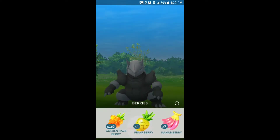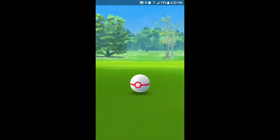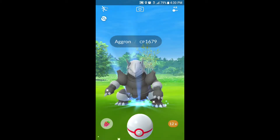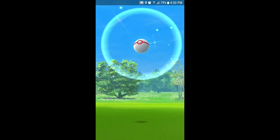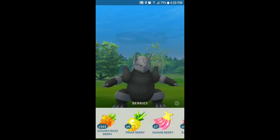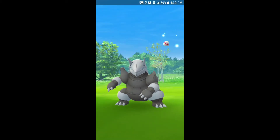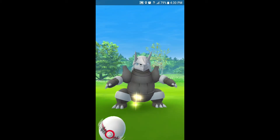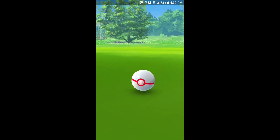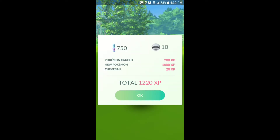1520 XP, crazy! Threw a Golden Raz — didn't even get a throw bonus on that one, missed the ring. Jumped out again. Golden Raz — do I still miss that? One... two... jumped out. This one's feisty. Always Golden Raz — I'm using Golden Raspberries on this like it's a legendary. For the next one I'll just throw a Pinap berry because this isn't looking too good. Nine balls left. Got it in the shoulder — out of all places. Got it! I don't even know how many balls — finally got it.